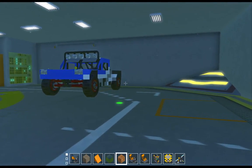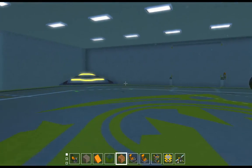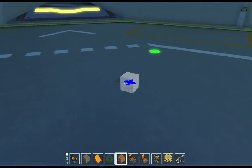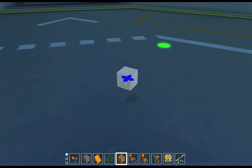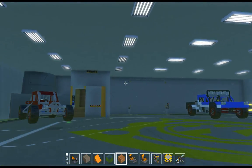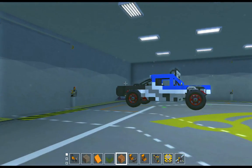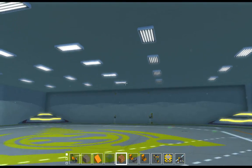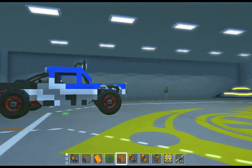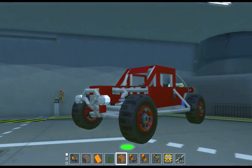There's my stadium truck and my stadium buggy. And this is my main building area. On the lights, one switch for every bank of lights. Nothing really special. Just a big room with some fancy doors.